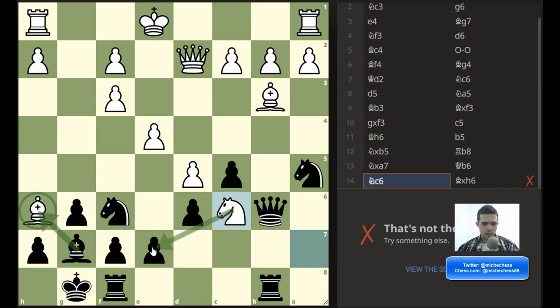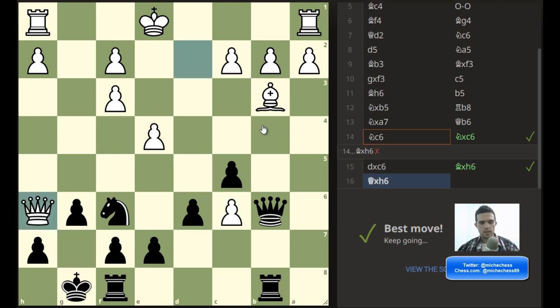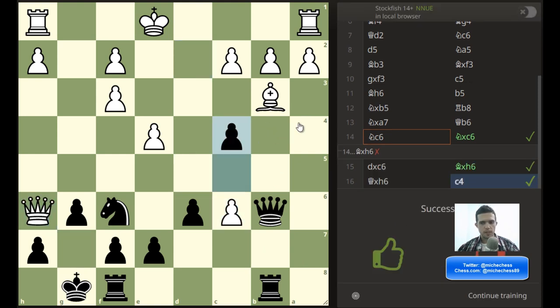After bishop takes bishop they can check, and after king g7 maybe they can give a check here or something. So knight takes knight first, bishop takes bishop, and here's c4. That was very tricky.